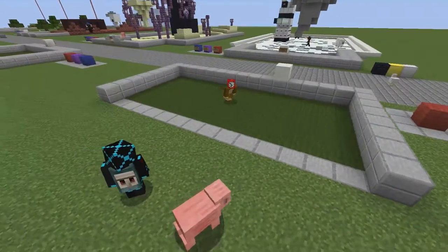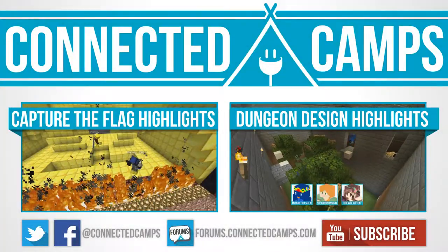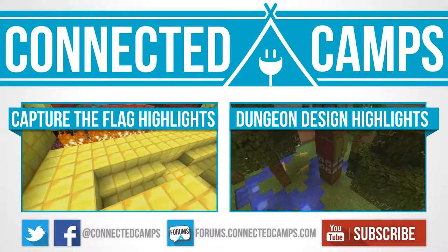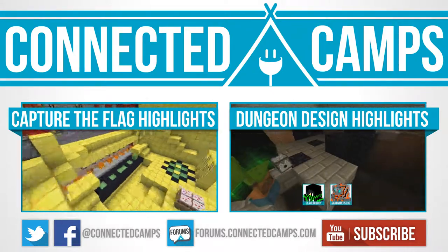The campers then used this feedback to improve their course before Day 1 came to an end. For Day 2, Game Design Camp focused on dungeon design, and for Day 3, we worked on Capture the Flag. If you want to learn more about game design or disconnected camps in general, check out the links in the description below or click the social media icons on the screen right now.